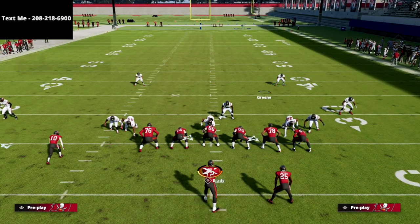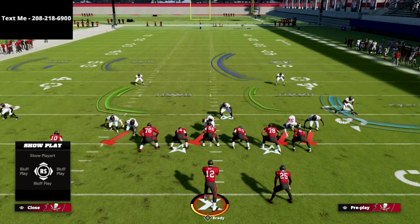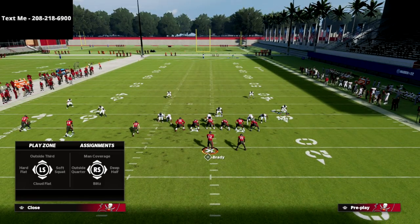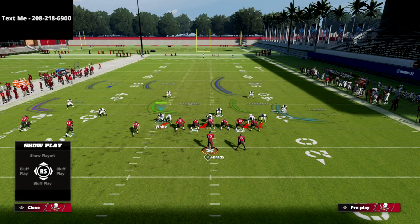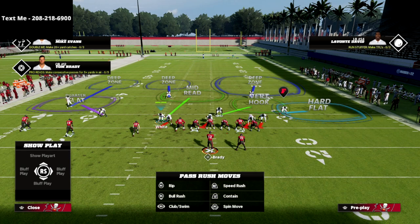When this linebacker bounces, I love to bring him just off the edge where you can blitz him. I don't like to press coverage this year — I just like to leave it. What we're going to do is take Jamel Dean on this right side and put him into a hard flat coverage — so he's no longer in match. Then I'm going to put this linebacker into a middle read zone. This is going to help significantly with anything over the middle, like post routes, crossing routes — the mid read zone is one of the better zones for defending those.